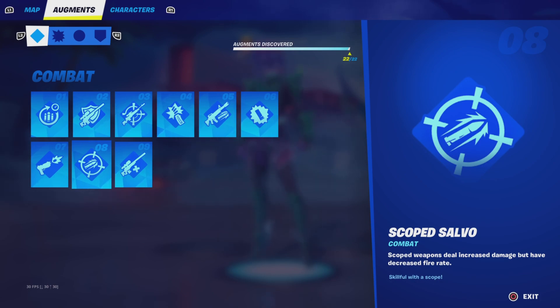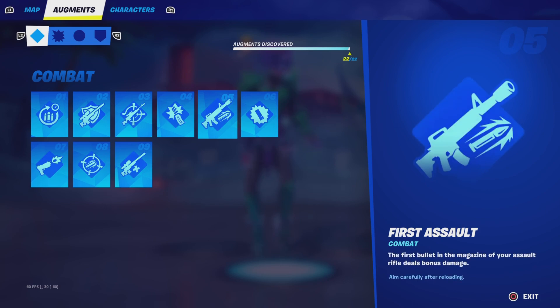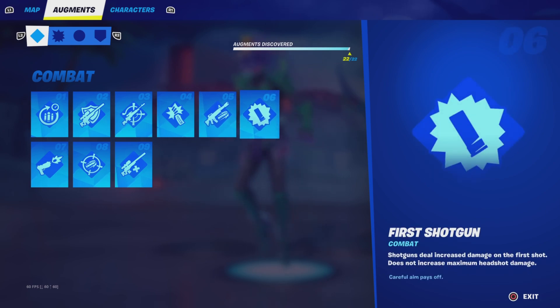The second best combat augment in my opinion is First Shotgun. This is really only good if you use the Sharp Tooth, because headshots don't have that much of a multiplier and it's way easier to hit body shots. But the increased damage is seriously really good — it changes gunfights.